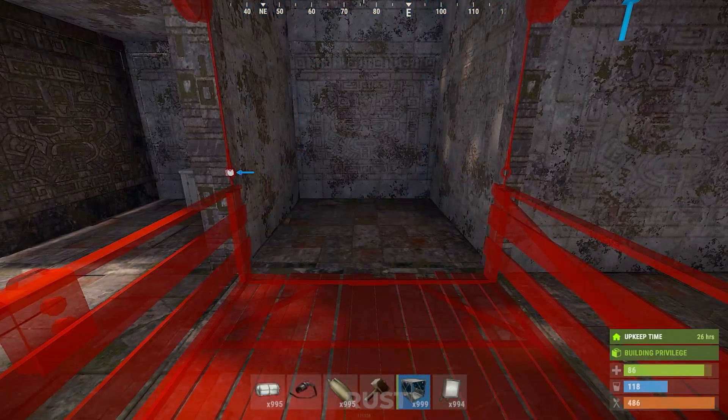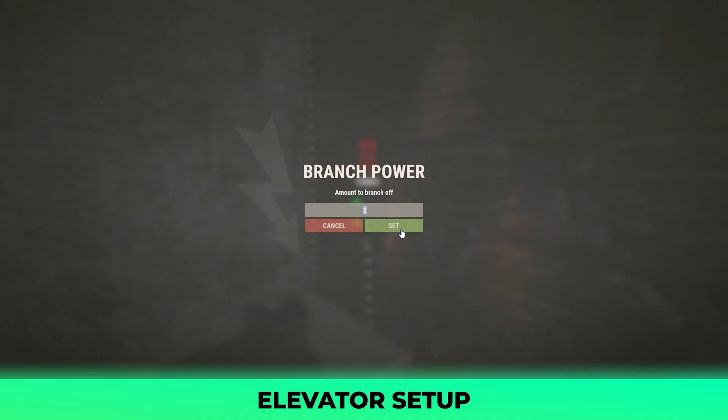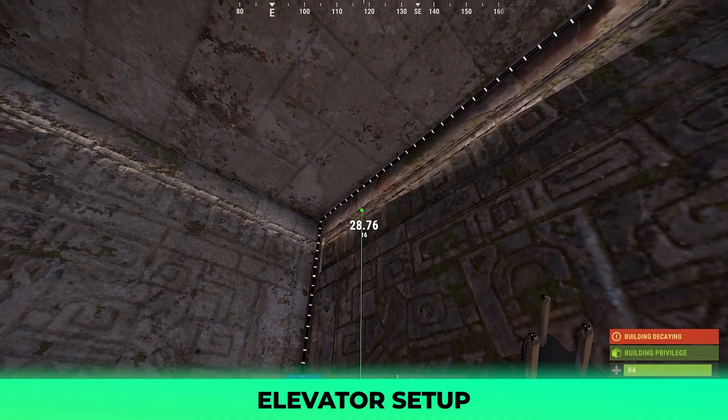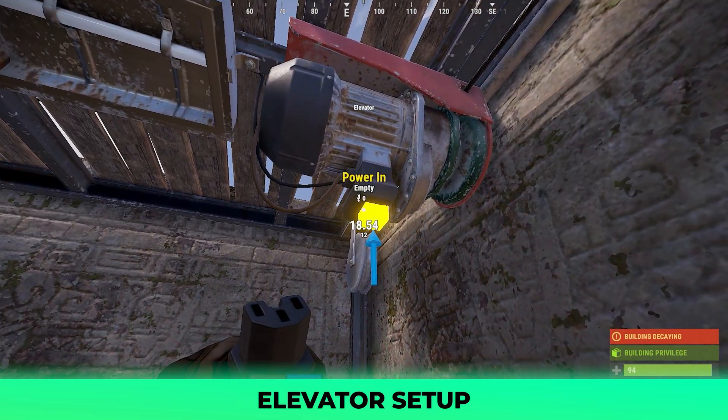For my example, place 3 floors of elevators, one on top of the other. From here, you want to power the motor with 5 power. To do this, simply connect your battery or a branch with 5 power to the power import of the motor.